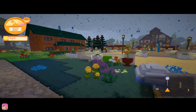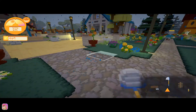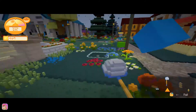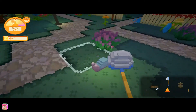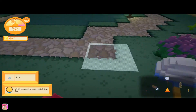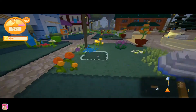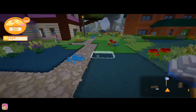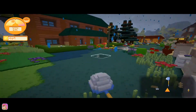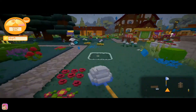Let me show you — I thought I saw something right here. Oh, we can get a snail! If we left-click on the bug then we catch it — sometimes you don't catch it and have to do it multiple times, but the cool thing about doing this is you can catch them and then just go sell them.